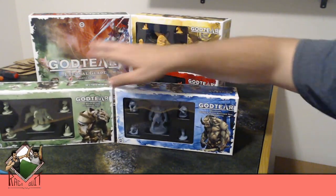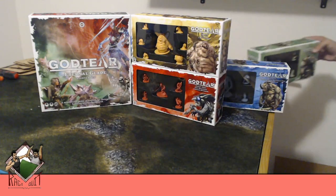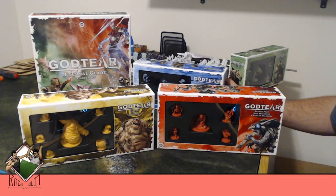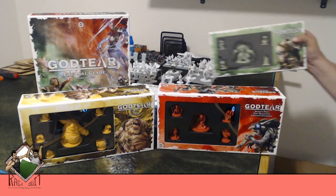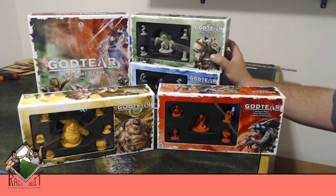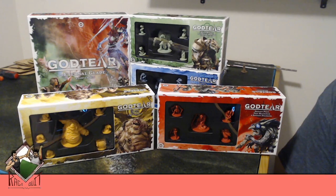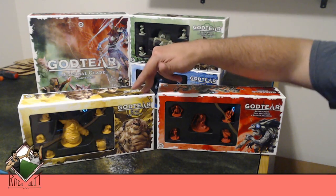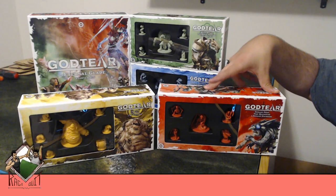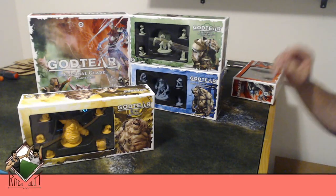Next we have Grimgut, who I took on almost as a challenge. Grimgut looks like a poop demon — he looks like the Great Unclean One, he looks like the poop demon from Dogma. I'm going to paint this guy up so he looks good. Grimgut is a maelstrom who gets extra points by killing followers. Then we have Sneaky Pete, who's a slayer great at killing champions. Grimgut is the Vile, and his followers are called the Wretchlings.